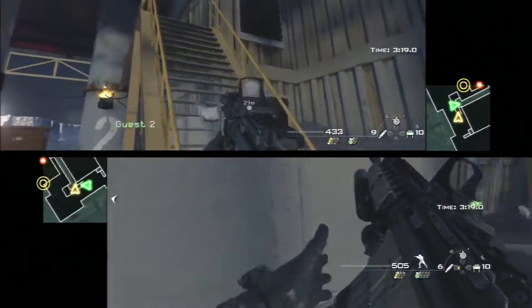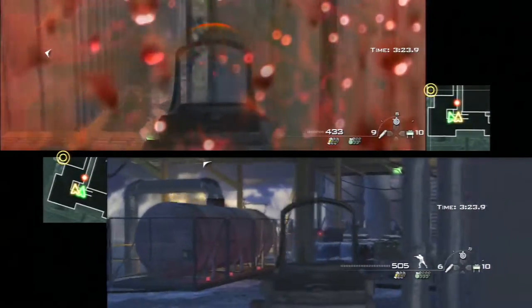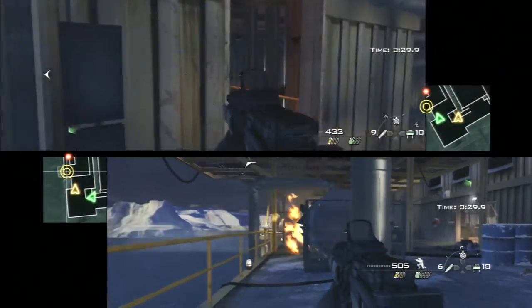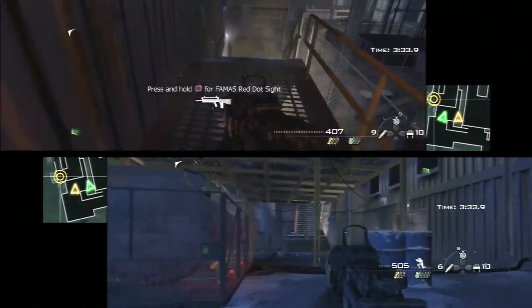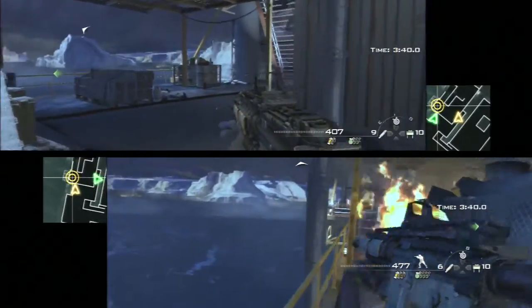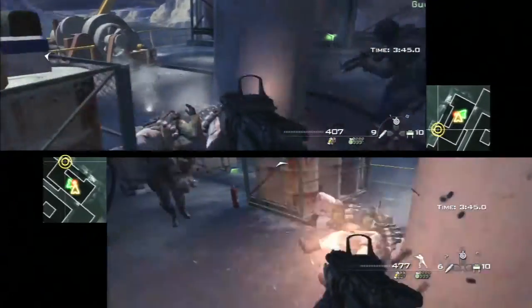I begin to move up the stairs and we sort of separate to divide and conquer here. Take cover as best as you can, pop out and shoot if you need to, but definitely don't stay out in the open. There are going to be guys coming down from a lot of areas, most notably on the bottom for my brother. They'll come down that set of stairs and hide between stacks of what looks like building materials. The person up top would want to cut off any reinforcements, and the guy on the bottom is going to want to snipe the rest.